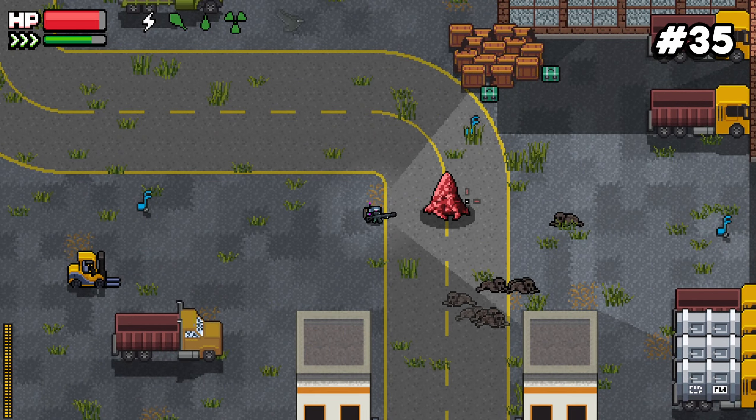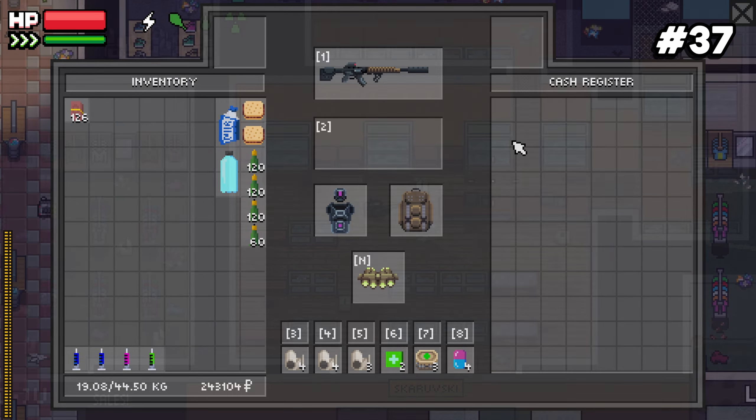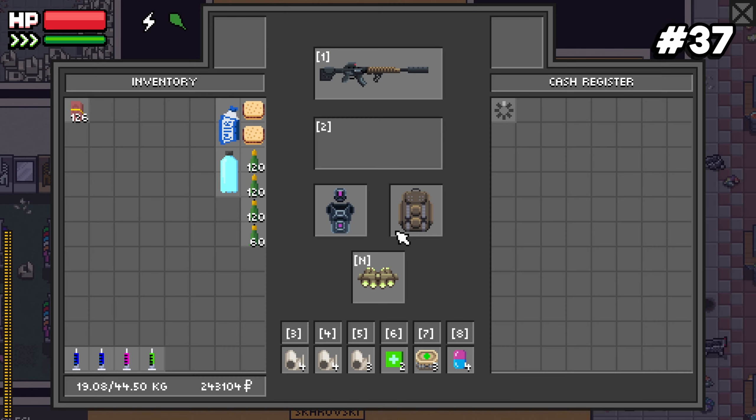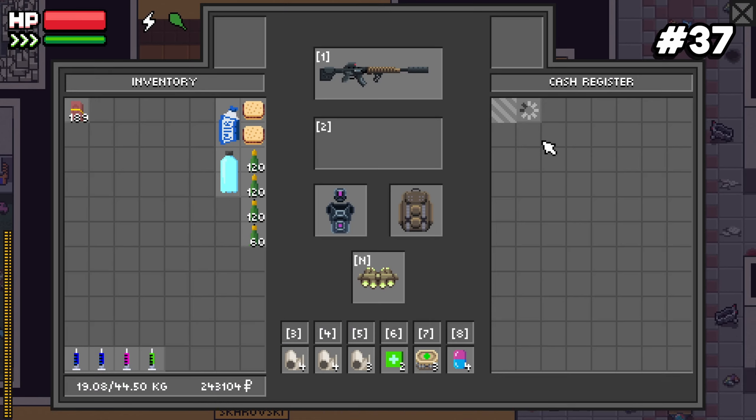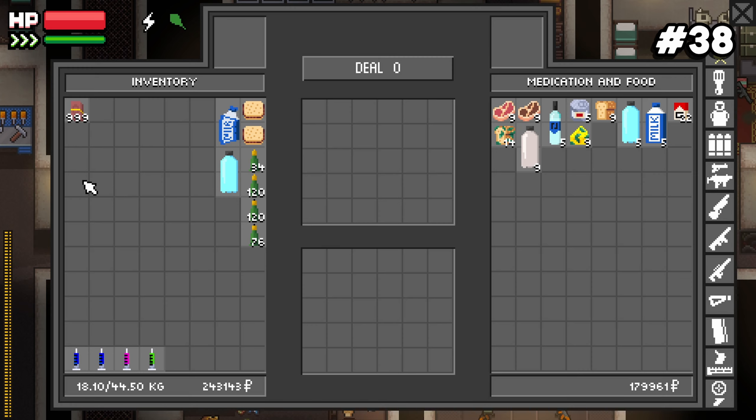Number thirty-seven: cash registers are lootable in this game — all the cash registers in stores like the mall are lootable and you can get cash from them. Number thirty-eight: cash from registers used to be worth one-to-one in ruble value, but now it's only worth about 20%. A full stack of 999 cash units sold to a trader will get you about 219 or 220 rubles.